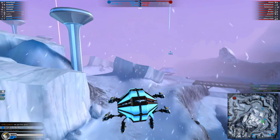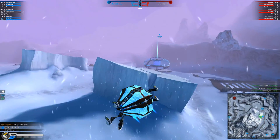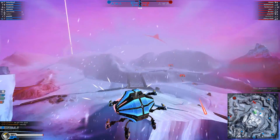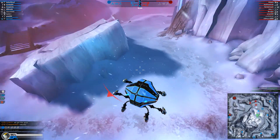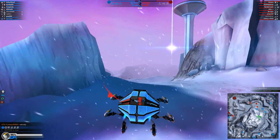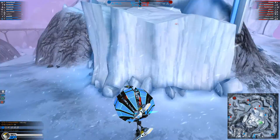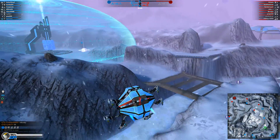SMG tanks spotted. Plasma bomber spotted. Medic hover spotted. Your middle fusion tower is under attack. Plasma bomber spotted. Rail tank spotted. SMG tanks spotted. Your middle fusion tower is under attack.